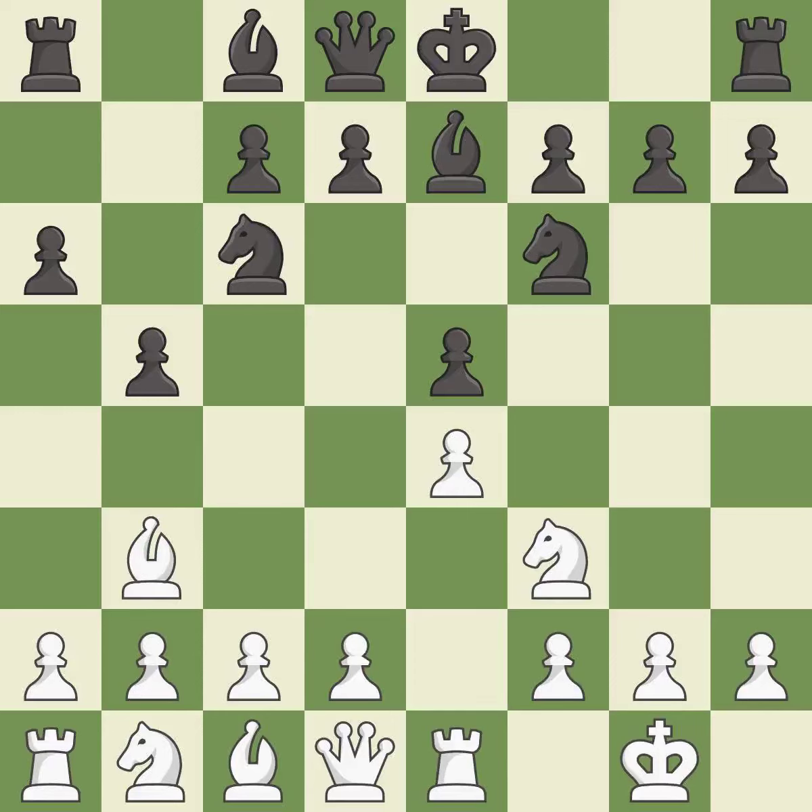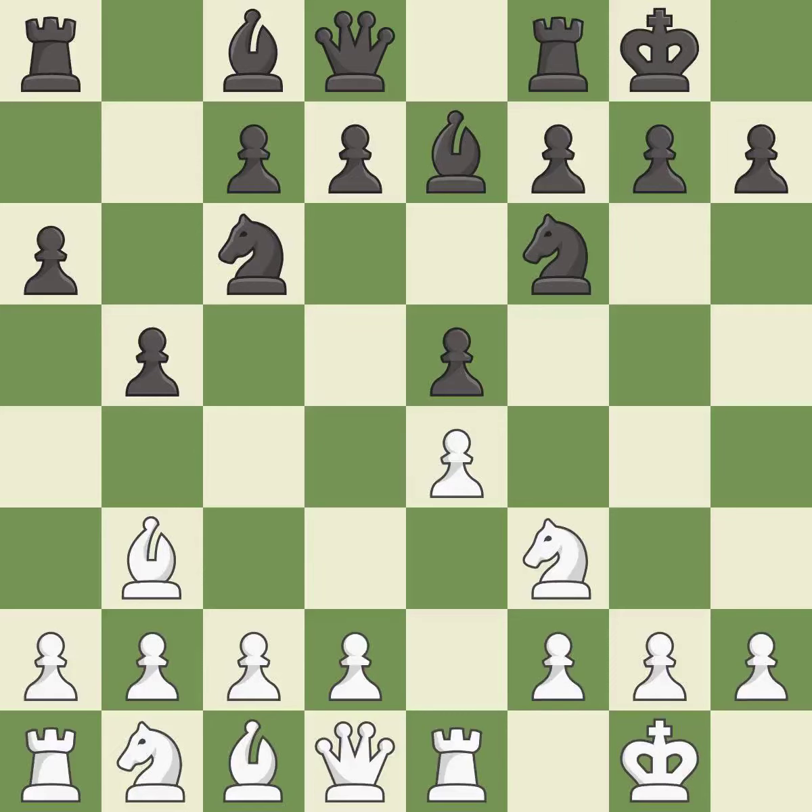b5 gains space on the queenside and forces the bishop to the b3-square. Bb3 is forced, but the bishop is well-placed because it attacks the f7-square. Castling gets the king out of the center and activates the rook. c3 prepares the d4-pawn push, opens up the c2-square for the bishop, and allows the queen to develop on the queenside. d6 supports the e5-pawn and allows the light-squared bishop to develop. h3 stops black from using the g4-square, allowing white to play the d4-pawn push without having to deal with black's light-squared bishop coming to g4.